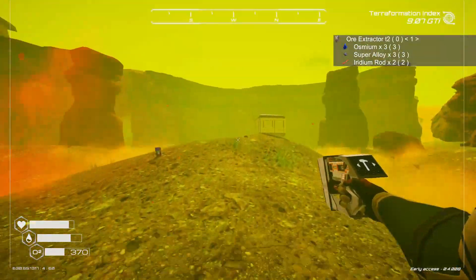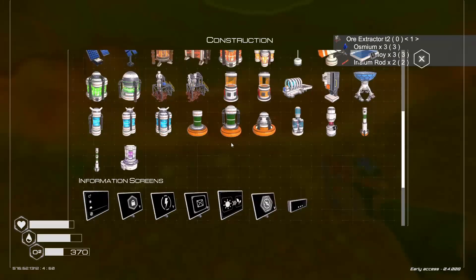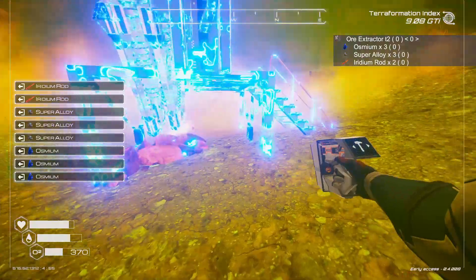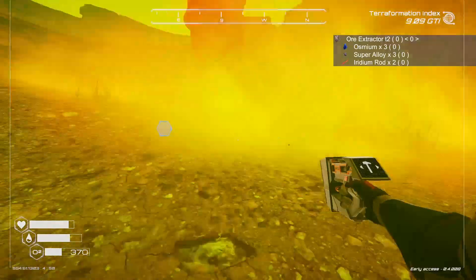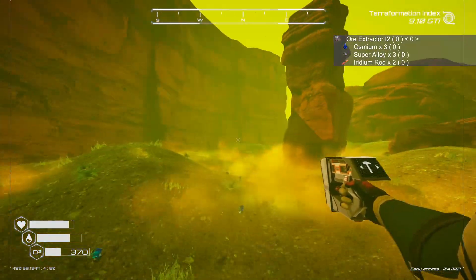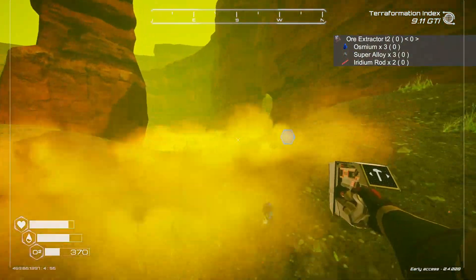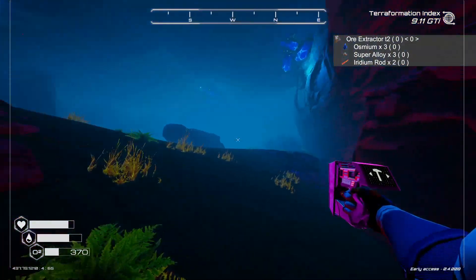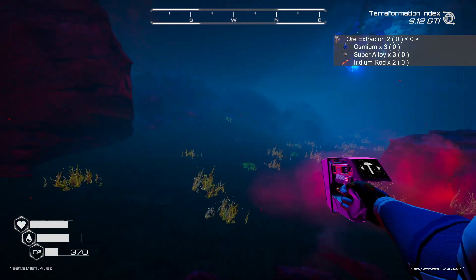How about someplace close to the base? How about right down here? Tier 2! Great! And who knows, we might even have enough to do another one someplace else. But before we do that, since we just used six Osmium, let's make a last trip through here and see if we could build one here in the Osmium Cave. We're going to be needing a lot of this. Did we get all the Osmium out of here? I thought we left a couple in here — yep, here's one.